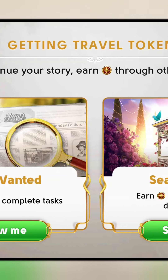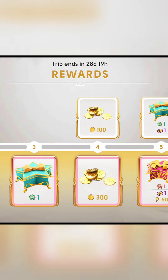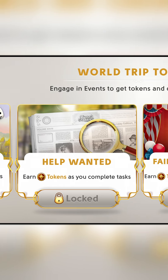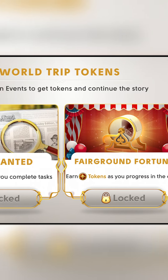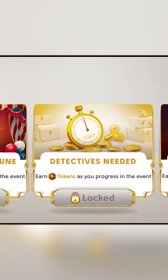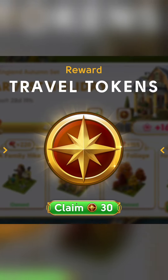You'll need Travel Tokens to start and progress through your trip. They're the main currency for this feature, and you want them to progress through the story and to earn fabulous rewards. You can get Travel Tokens in many ways, such as completing Help Wanted tasks, obtaining Seasonal Set Decorations, playing Detectives Needed, Fairground Fortune and Sweep the Board events, as well as Secrets.